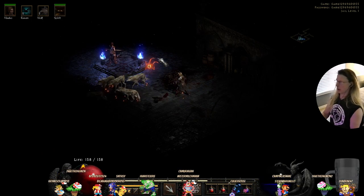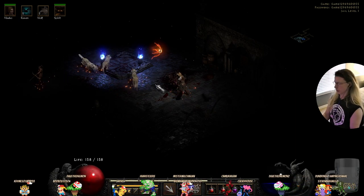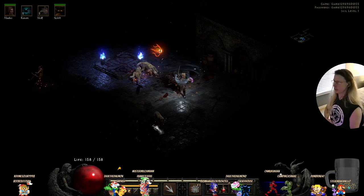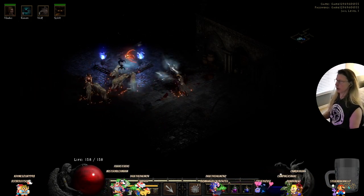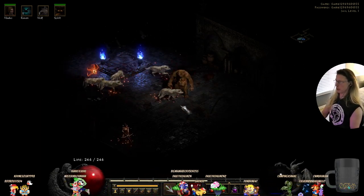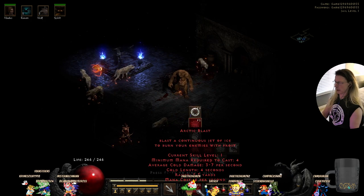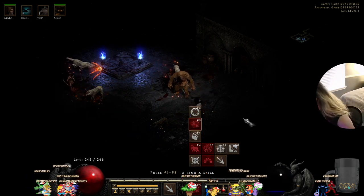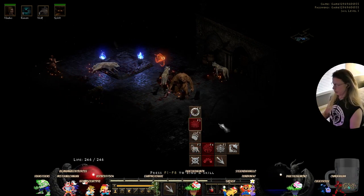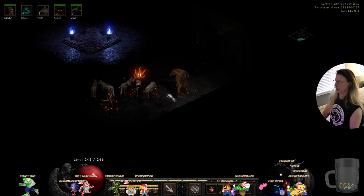Now we also get our Oak Sage. This is our new skill. We can also turn into a werebear whenever we need to. We have the poison creeper too — we need to get that spawned. There we go. Now we have a poison vine; we have everything we need.